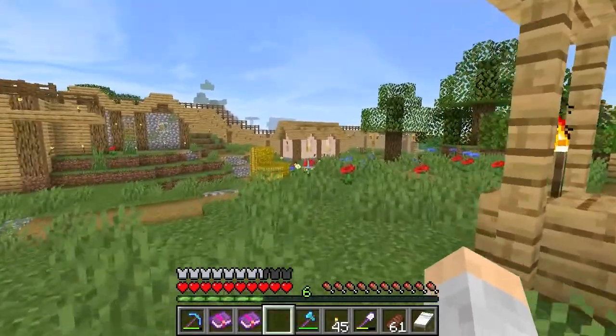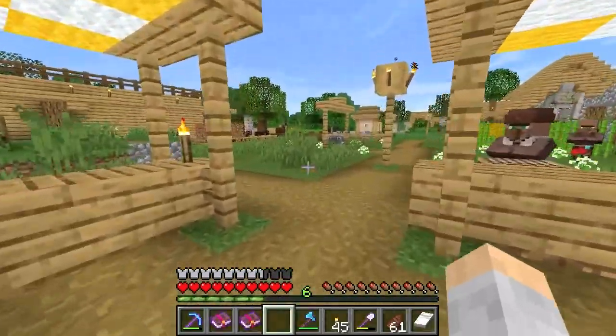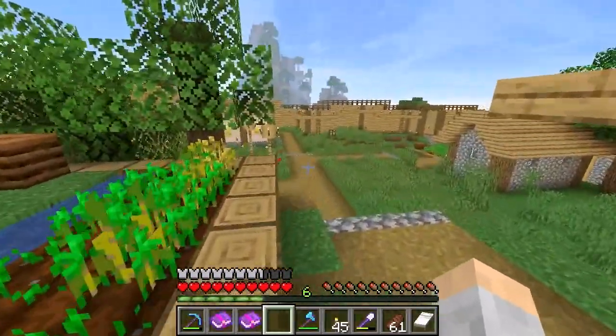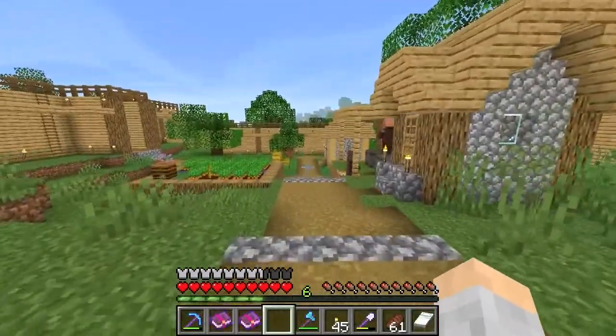That's the main idea of village fortifications. Of course there are lots of other things you can do, but at least you know the general gist of how to fortify a village. These are the most important things to make it safe. My village is pretty much done except for the torches — look at all the space I still don't have torches in. I've got to fix that.